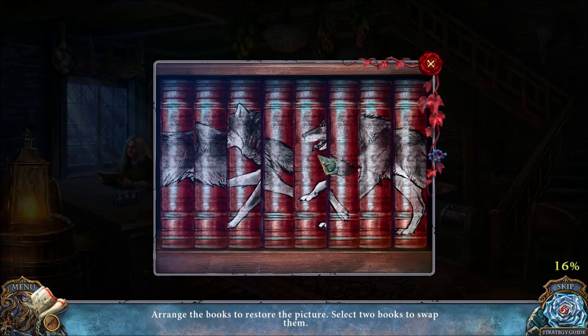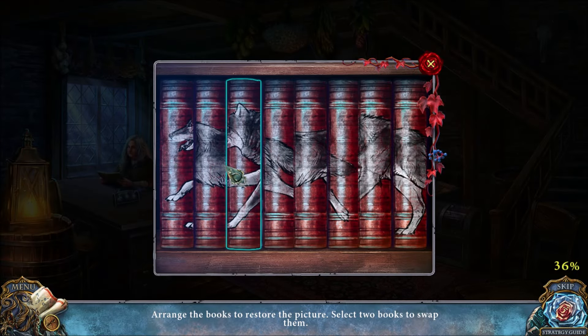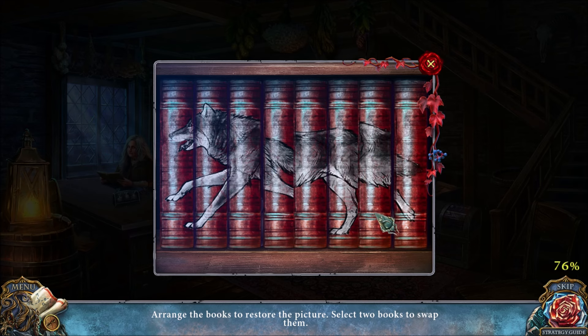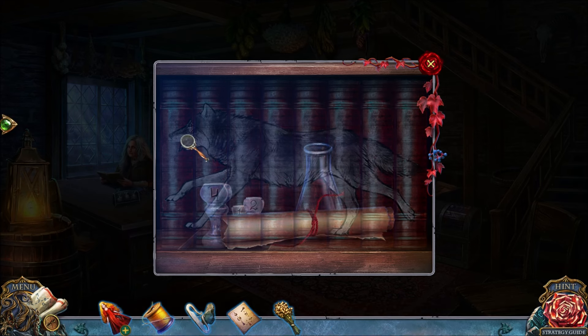We have a simple puzzle inside Granny's house — we need to move these books around in order to form a picture of a wolf, and it's not too difficult. It looks like that.